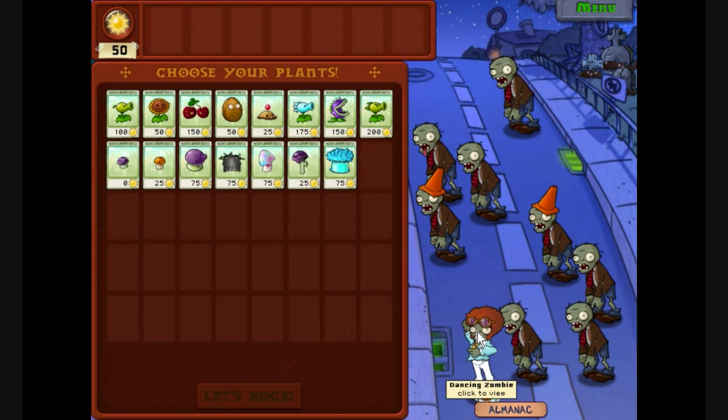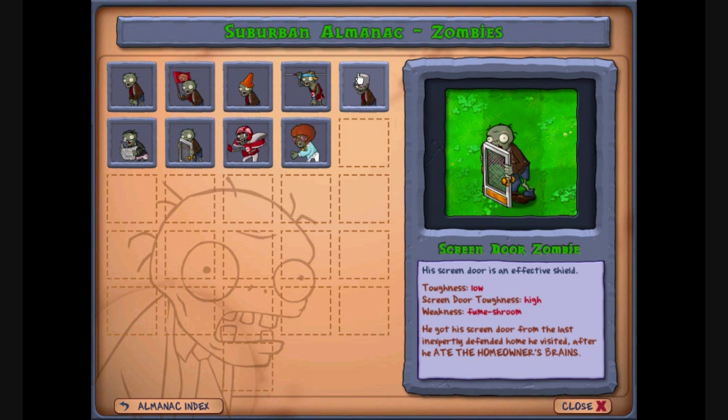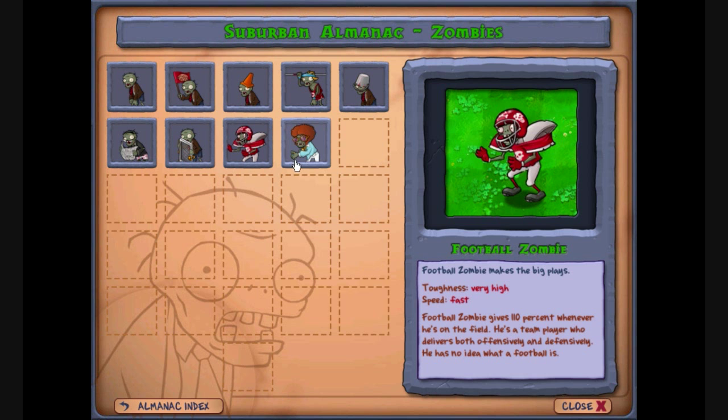The toughness is very high and it's fast. So it's got the same toughness as the bucket head but it's fast moving. And someone suggested saving the hypno-shrooms for them.